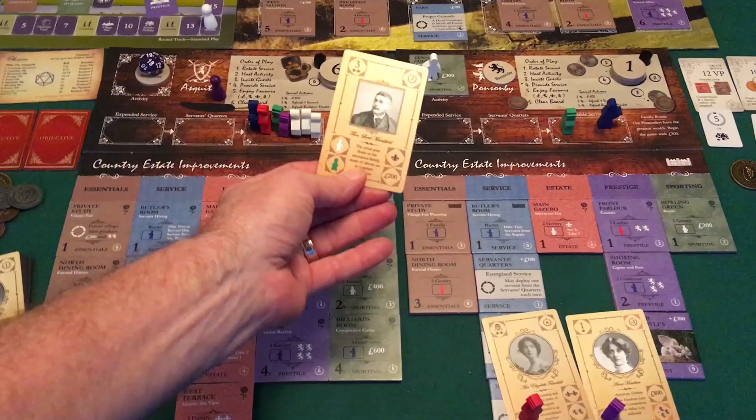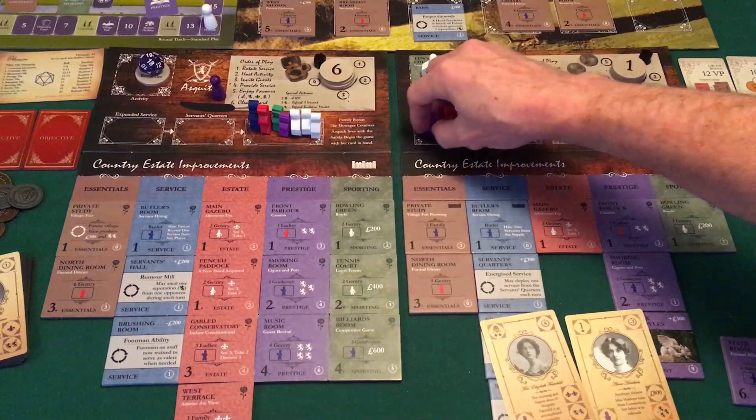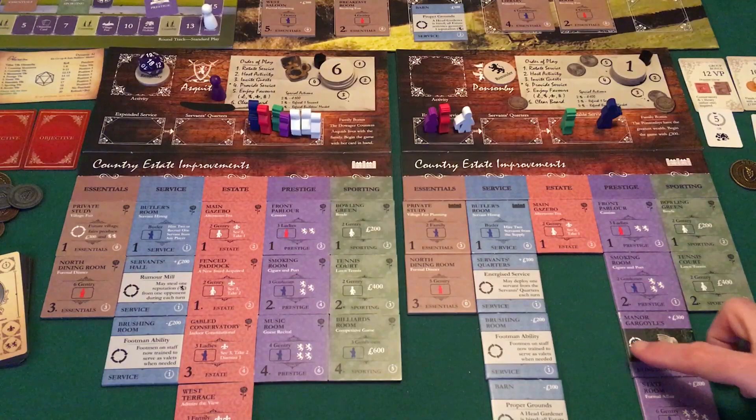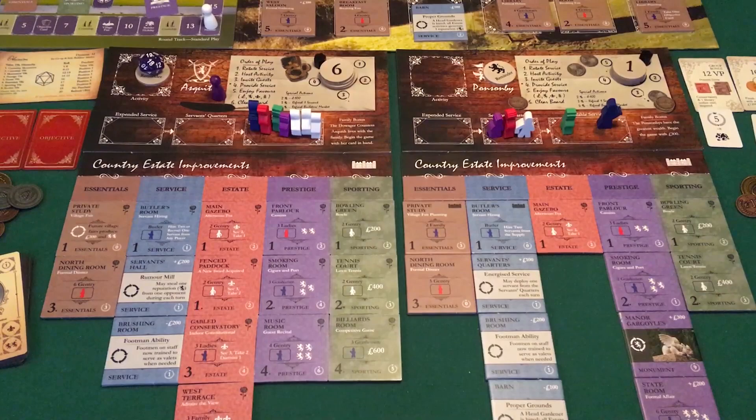I get 1,100 more — I actually get 100 bonus for this. If this goes here, I flip this tennis court and it goes in the discard pile. I get those five victory points on the front side. I actually get 100 back because I had 1,100 that costs 1,000. Pull from here — main library. And we get back over here — steal a reputation, can't do it.